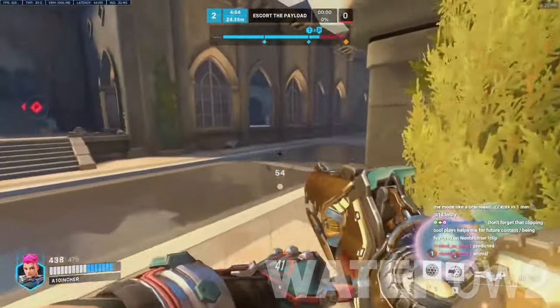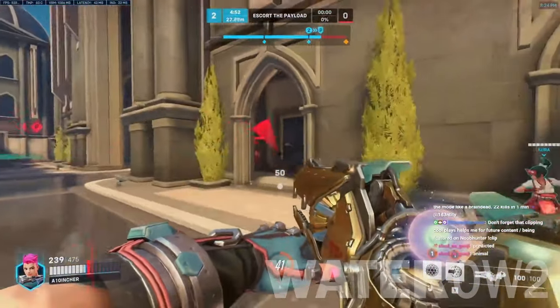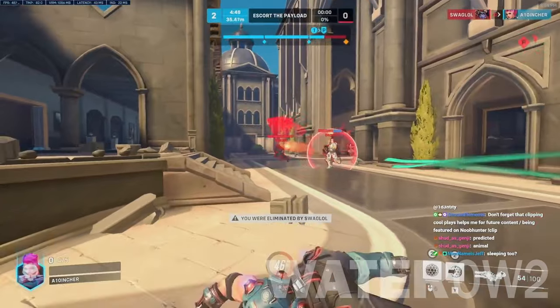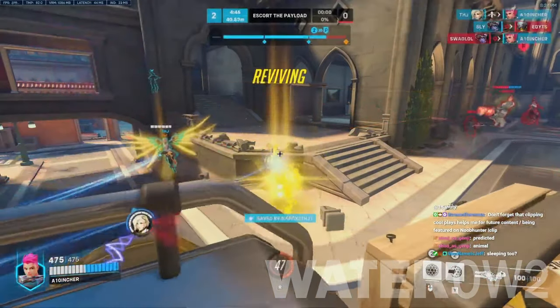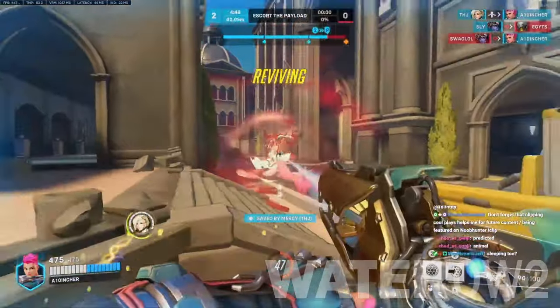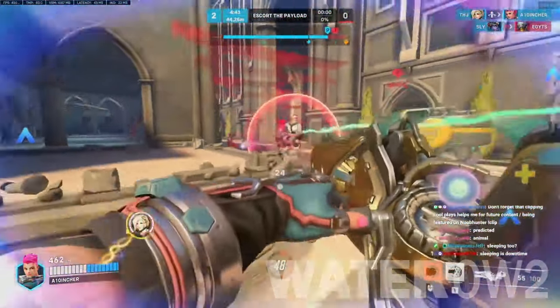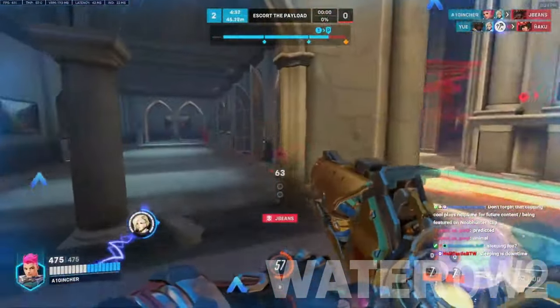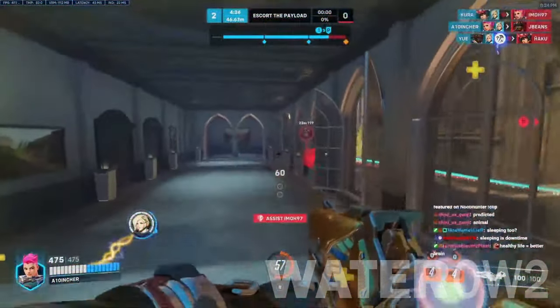Yet even more of Zarya's strength lies in her ultimate, trapping enemies inside a vortex. The best way to deal with this is the invulnerability field cast by Kiriko, or a Baptiste, or the ultimates of Zenyatta or Lucio, which can provide a large amount of healing at once that can nullify nearly any combination of ultimates used with a Gravitational Surge.